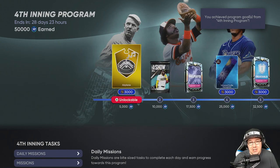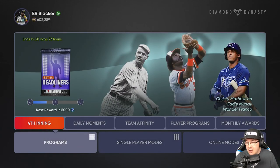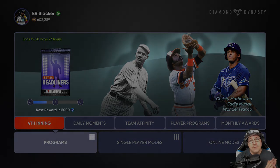That's my suggestion for getting stuff done quickly. Again, you can play ranked or anything to gain XP throughout the next 28 days to complete this Fourth Inning. If you liked this episode, make sure you give it a big thumbs up, hit that red subscribe button so you don't miss out on any MLB content coming out soon. Till next time — Slacker out.